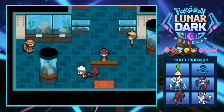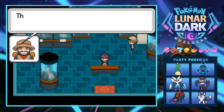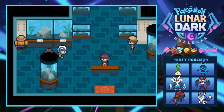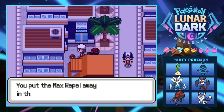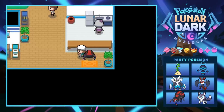I didn't talk to that hiker in there — wait, we actually did talk to this guy already. False alarm, I'm just being dumb. There's another item up here — it's a Max Repel. There are so many places to explore in this city; I kind of like it.